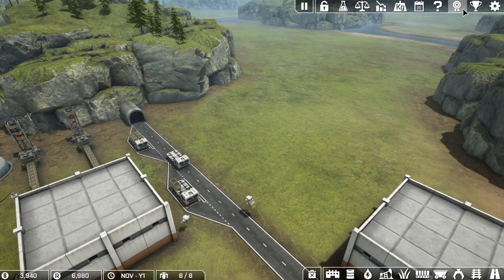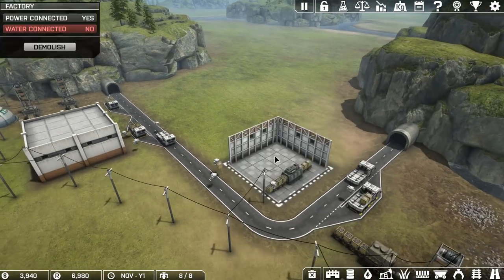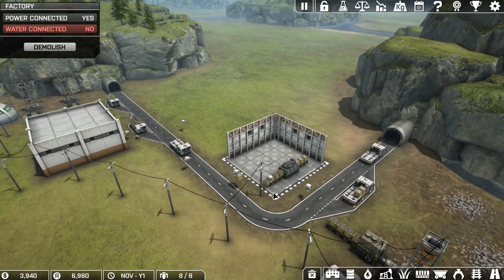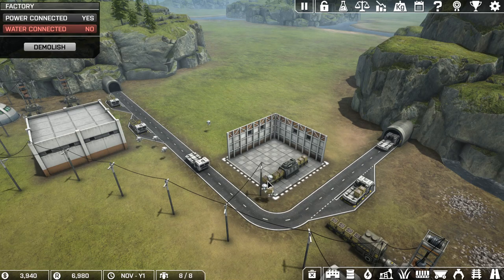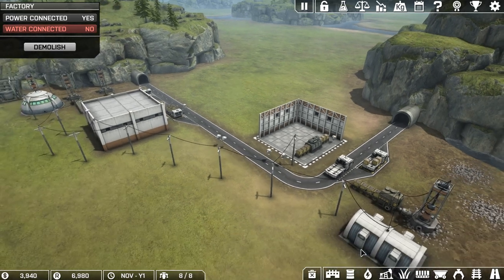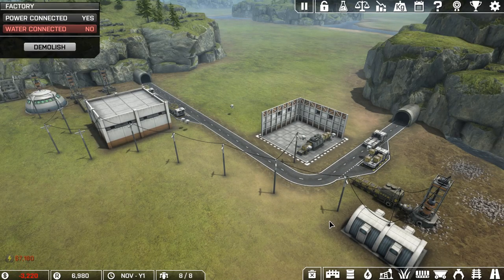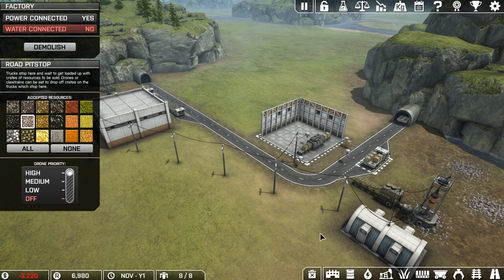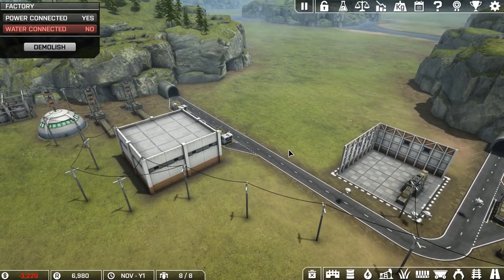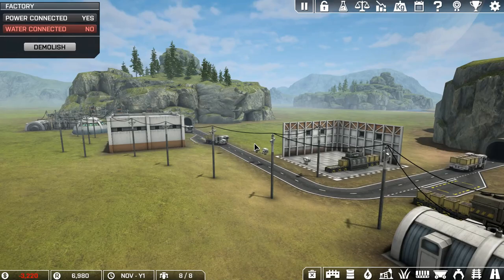Now we're actually producing more. We're at 318 kilos and just started, with two factories going - one processing iron. This is what I mean about drones: even though this one was working on iron, it'll go all the way back to the coal. I wish there was a way to say 'you're only working in building two and truck stop four.' Anyway, I think this is a good place to call it - thanks for watching, hope you enjoyed, and I'll see you in the next one!